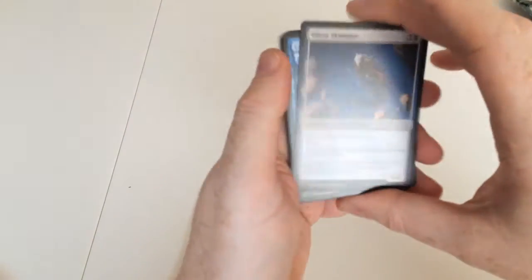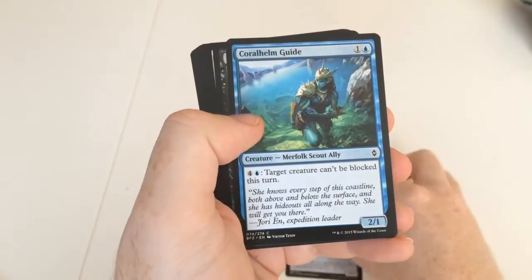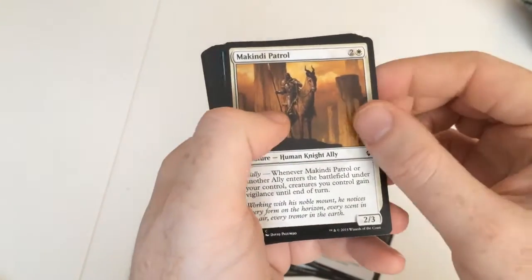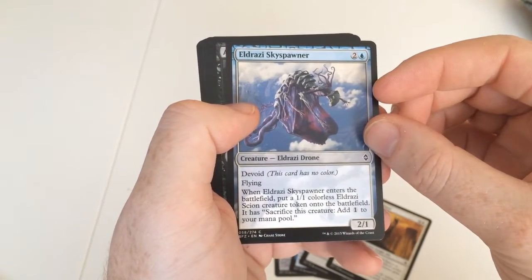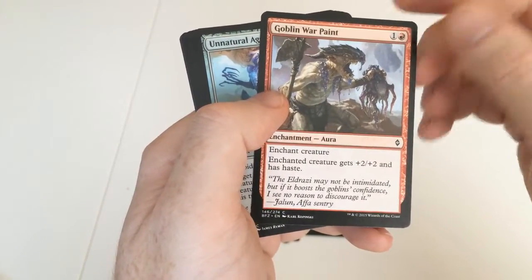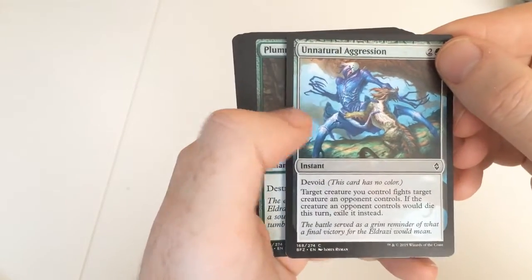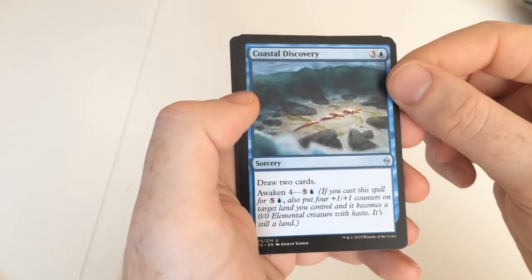We have got a Silent Skimmer, a Corel Guide, Dutiful Return, a McKindy Patrol, Eldrazi Skyter, Space Burner — I don't like the artwork on that one — Altar's Reap, Goblin Warpaint. There's always Goblin Warpaint; I think I played Magic about ten years ago when it was Goblin Warpaint. Unnatural Aggression, Devoid this kind of colour, Plummet, Touch the Void, and a Coastal Discovery.